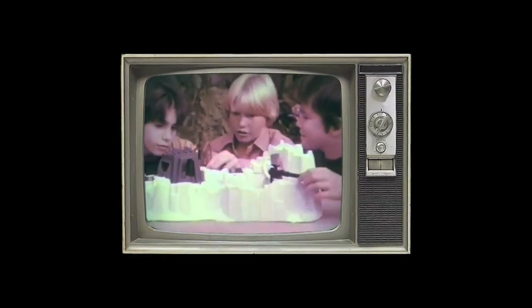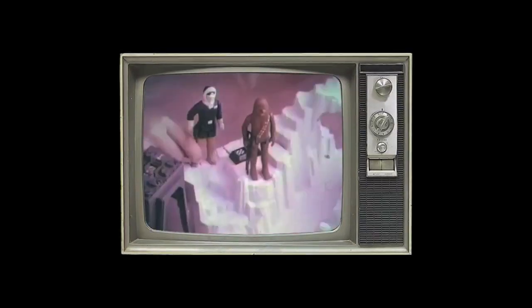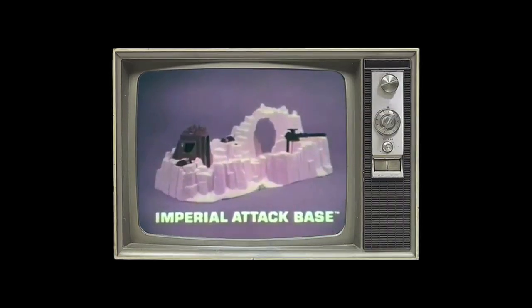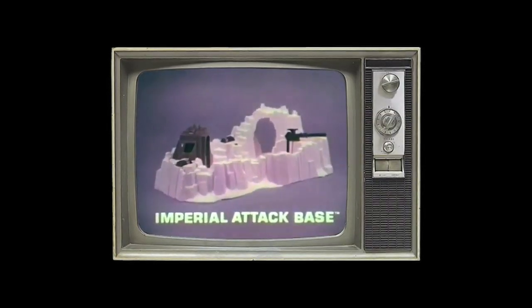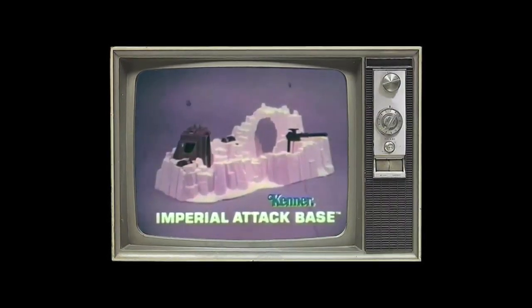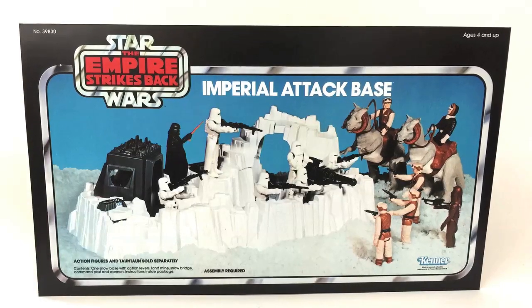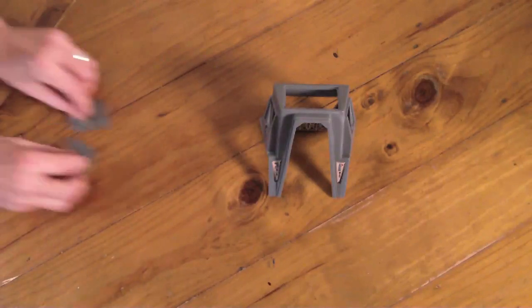From Kenner's Star Wars The Empire Strikes Back collection, new Imperial Attack Base that you put together. The Stormtroopers behind that gun! New Han Solo and Imperial Stormtrooper action figures each sold separately. You can press the ice levers to pretend the mine explodes, and make the bridge fall. The Imperial Attack Base.